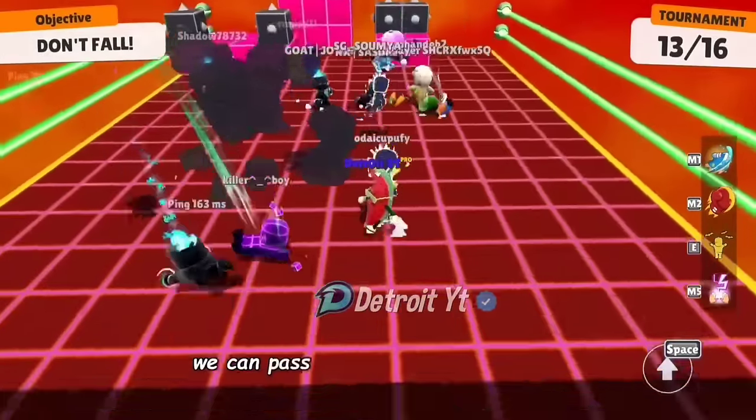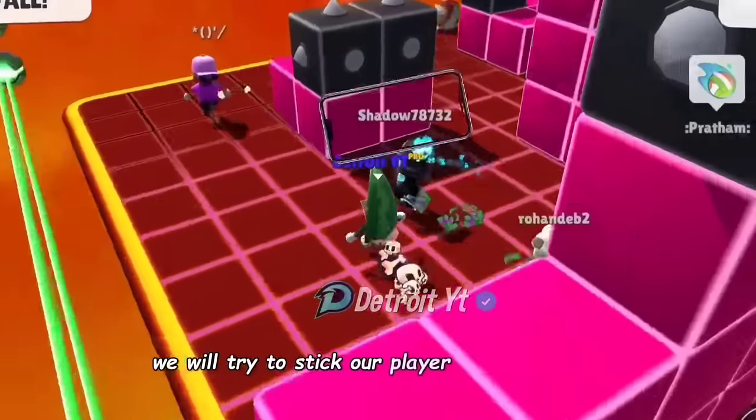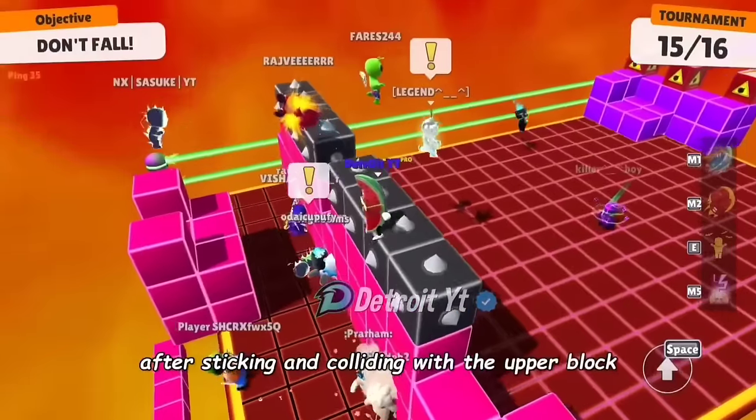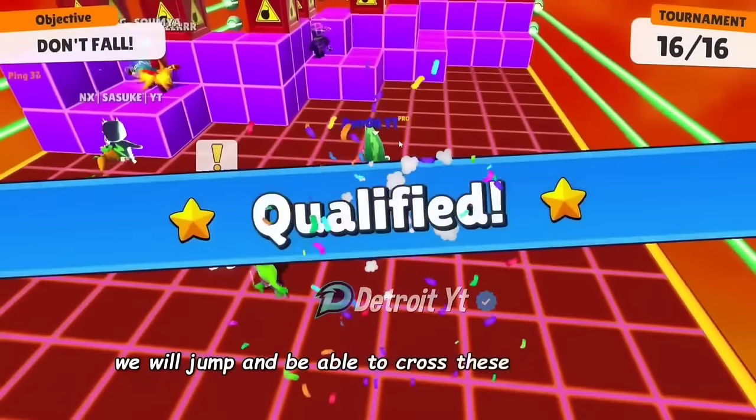Here in the Block Dash map, we can pass the blocks by using a trick. We will try to stick our player with this block. After sticking and colliding with the upper block, we will jump and be able to cross these blocks easily.